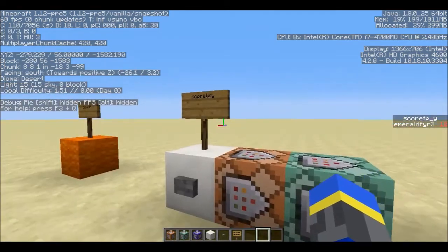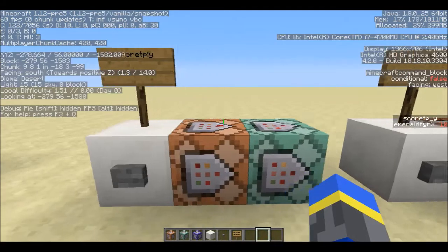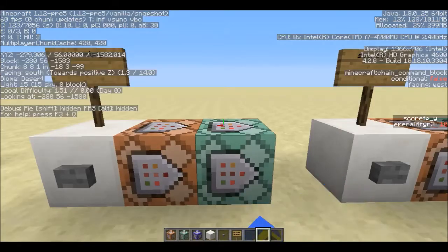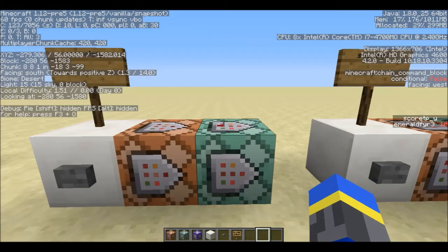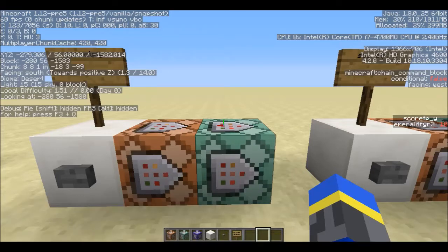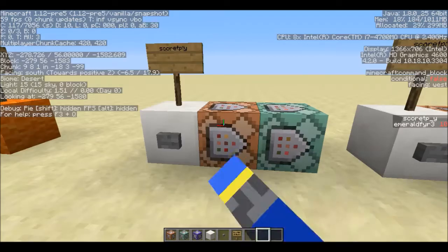I have a few demonstrations here to show you that. First, I will set my Y score to 70, and then I will teleport to an absolute Y location. The way you specify what coordinates you want to teleport to is by calling the function scoreTP, and then say I want to do absolute Y — I'll just put Y here, and that will do it. So calling this function will teleport me to Y70.